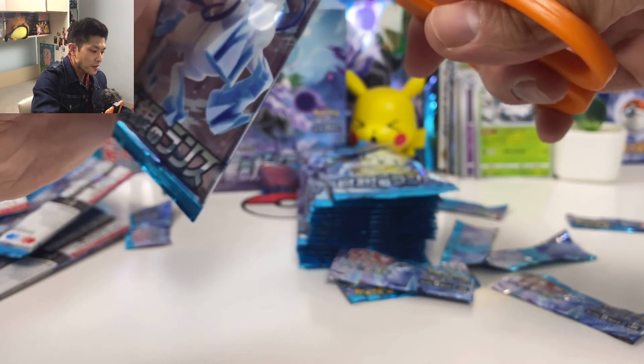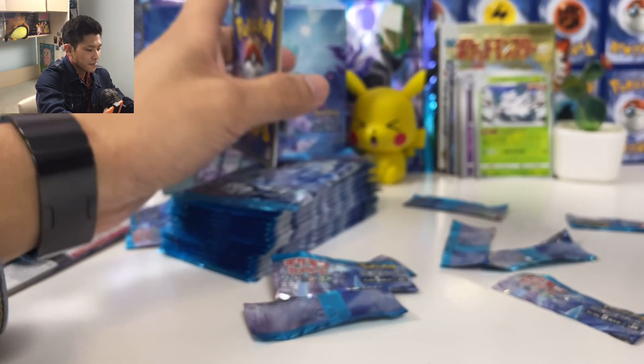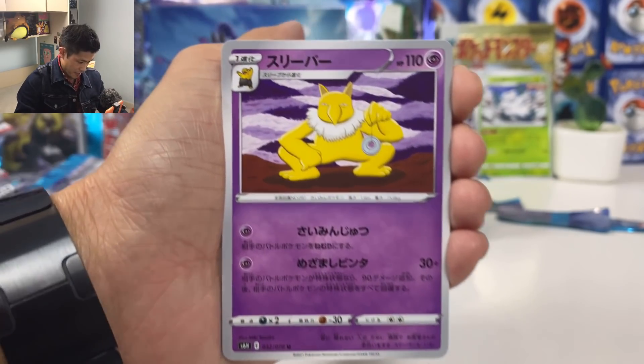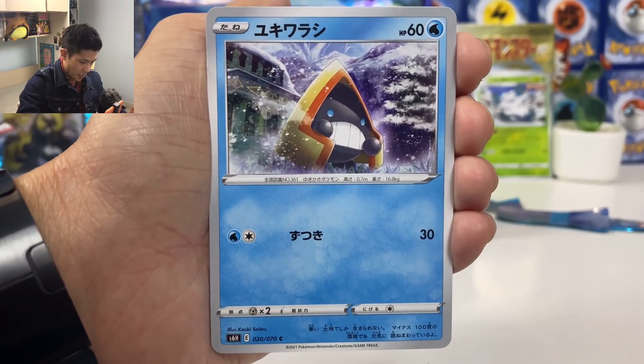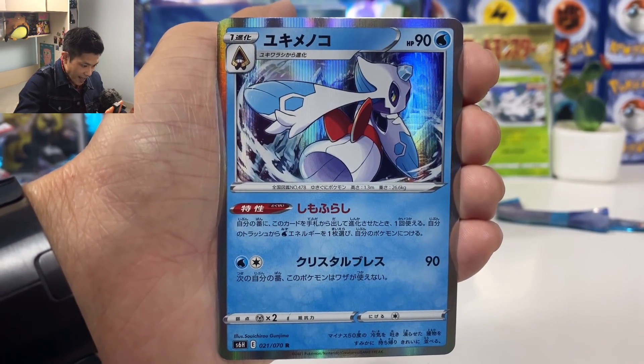We're almost halfway there, but don't leave just yet — we still got one more box. Jack Black Spirit. We got Hypno, Quillfish, Snorunt, and Frostlass.